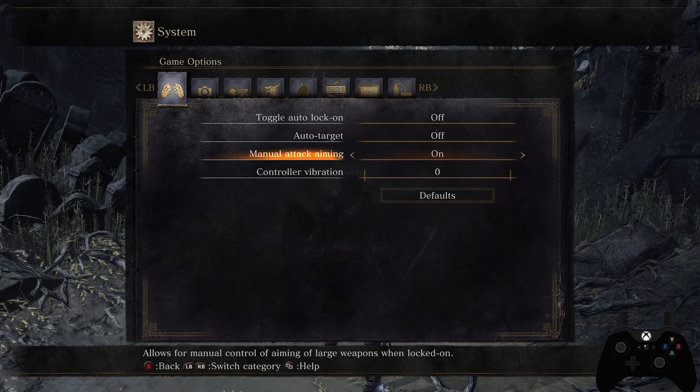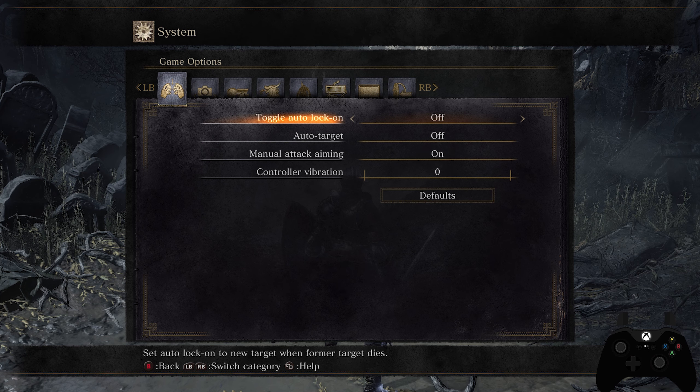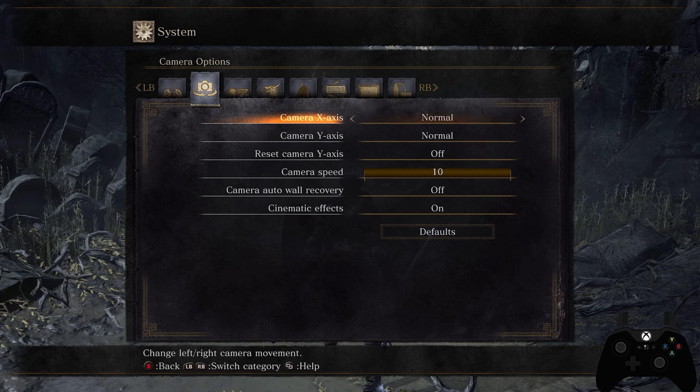On the first settings page, I have toggle auto lock-on turned off, auto target turned off, and manual attack aiming turned on. What manual attack aiming does is when you're locked on to another player, it allows you to still aim your attack where you want it to go — a little bit to the side or away from them. It's personal preference; some people like it on, others off. I find it helps improve tracking on some weapons.